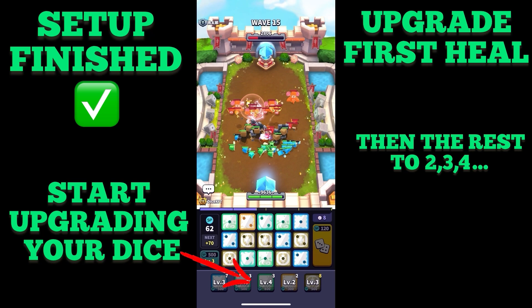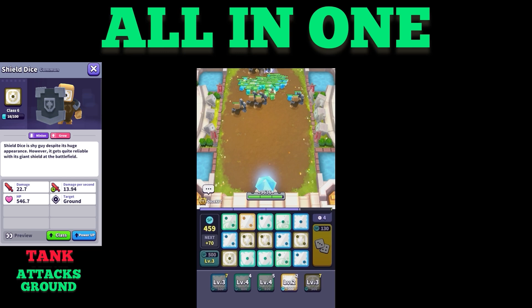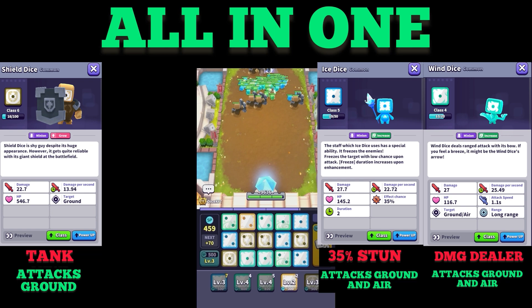Except the electric dice — I never upgrade it more than once. You will know why after the all-in-one explanation. Shield dice is your tank and only attacks ground enemies. Wind dice attacks ground and air enemies and deals the highest damage. Ice dice attacks ground and air enemies and has a 35% chance for a stun.